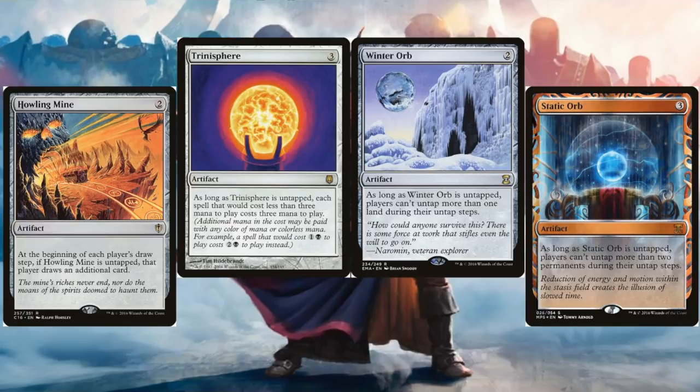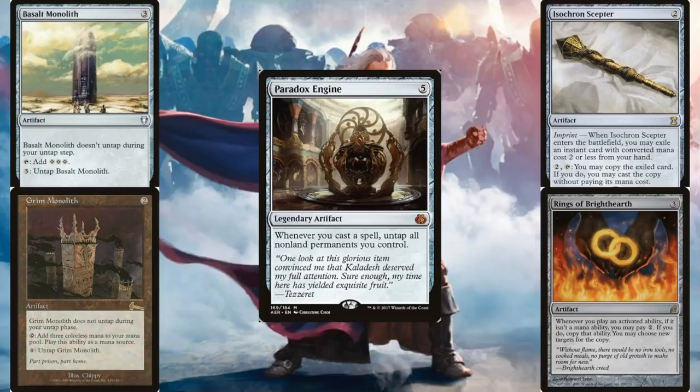Next are actual combo pieces — things that are probably going to be involved in actually winning the game, so you definitely want to shoot these down. Paradox Engine is the big one. You really want cheap instant speed interaction to deal with it, because dealing with Paradox Engine at sorcery speed probably isn't going to work — once that Paradox Engine is in, they're off to the races and you won't have another chance to respond. Leave up instant speed interaction for Paradox Engine, and that should impact how you play each turn. Always be thinking: when's that Paradox Engine coming? When's that infinite mana combo coming? I better have mana and cards ready.